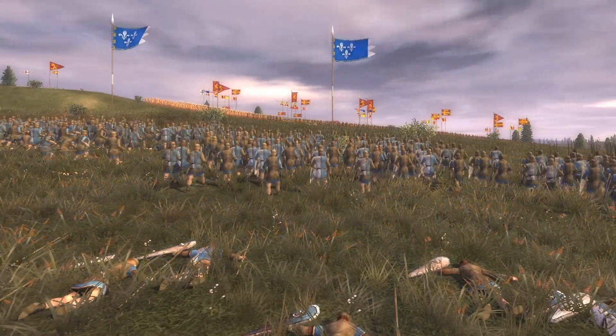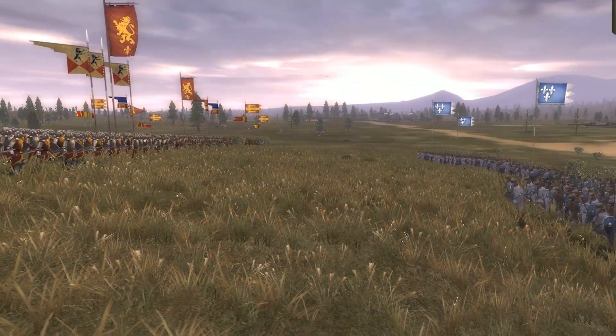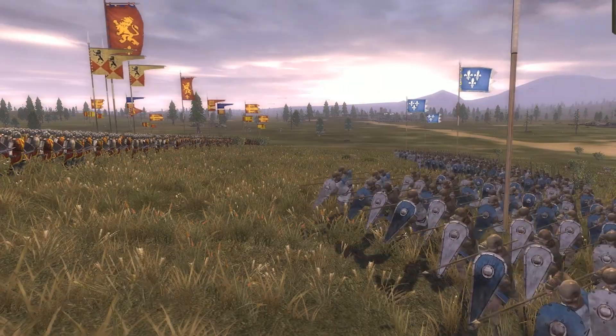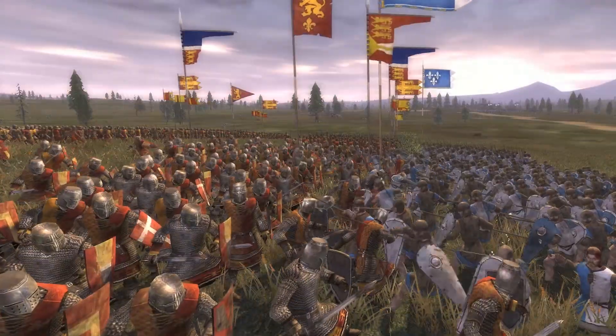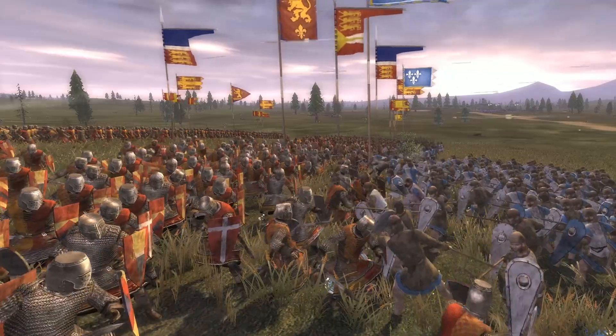The Stanley family have yet to declare their allegiance and their support could decide the battle. Henry Tudor's forces are assaulting Richard's position up the hill. The Tudor's forces have sustained heavy casualties, but the Longbowmen recruited while advancing through Wales have managed to inflict equally severe losses on Richard's forces.